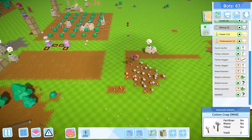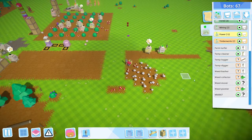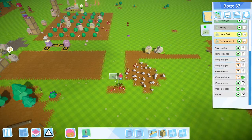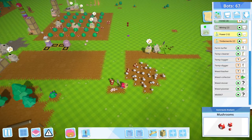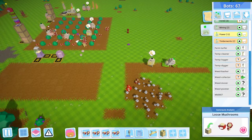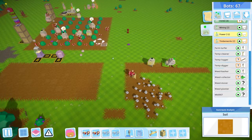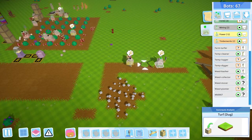Get rid of the mushrooms because we definitely don't need those. I might leave that cotton there because I might make this a cotton farm — it's already half planted, so why not. I don't think we'll need cotton anytime soon, it's probably much further research, but if we get started on it we don't have to worry about it later. Things are starting to look nice and neat and I like it a lot.